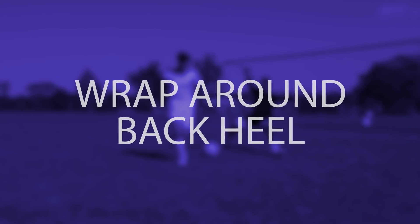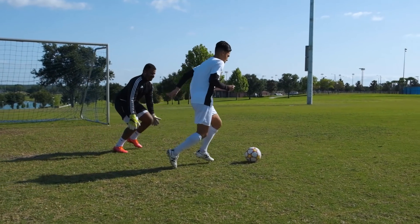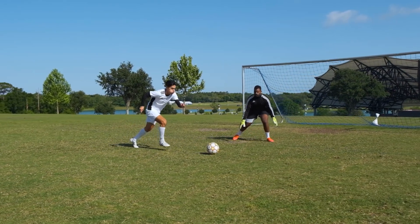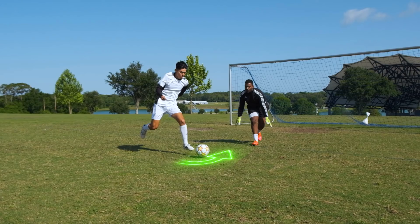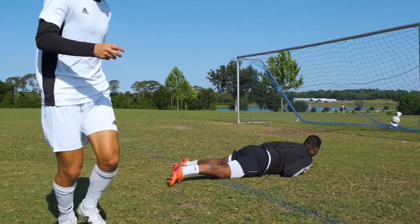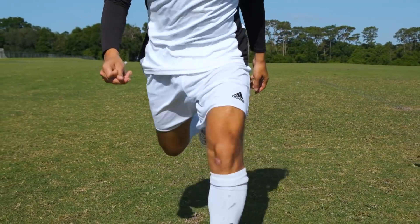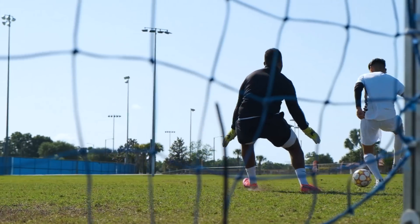Wrap around back heel. When you're dribbling away from goal and you don't have much angle for shooting, you can try your luck by bringing one foot around the front of your other foot and using your heel to hit the ball toward goal. And if you're a real baller, maybe you can even get the nutmeg.